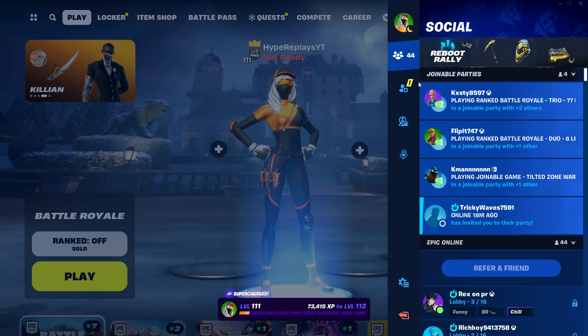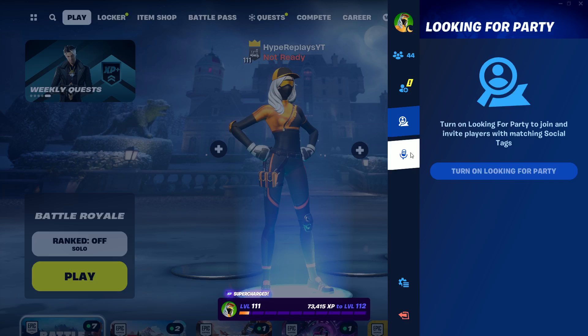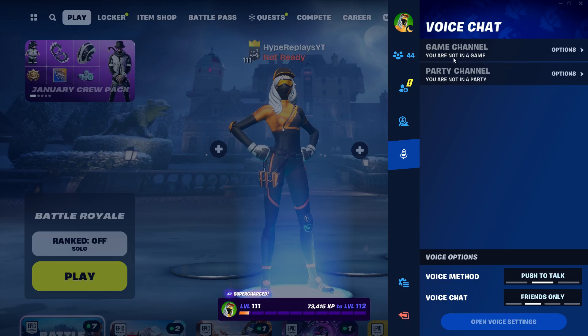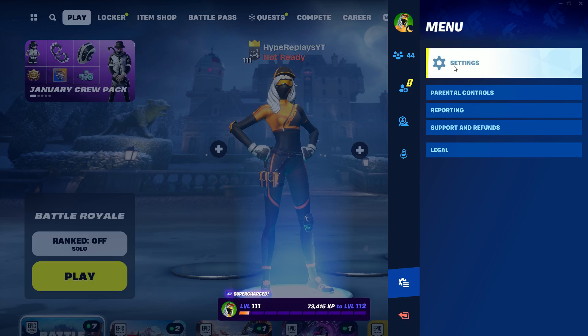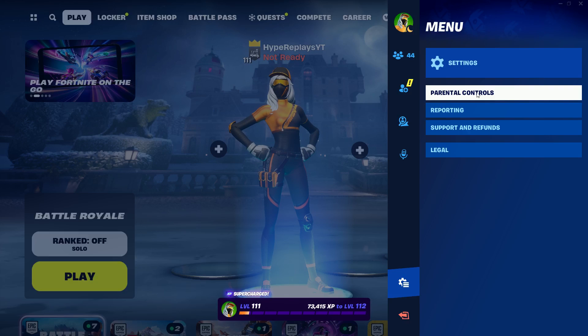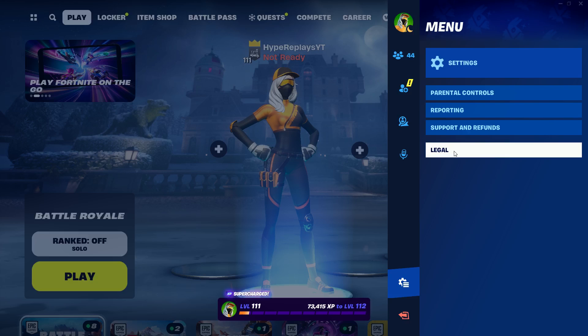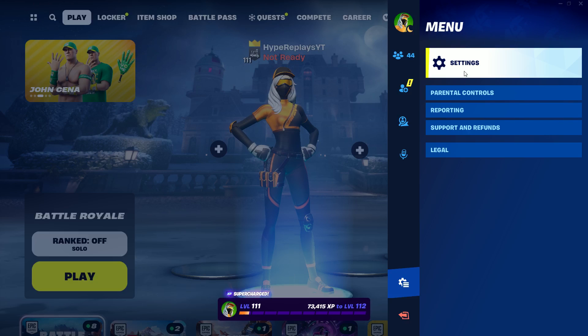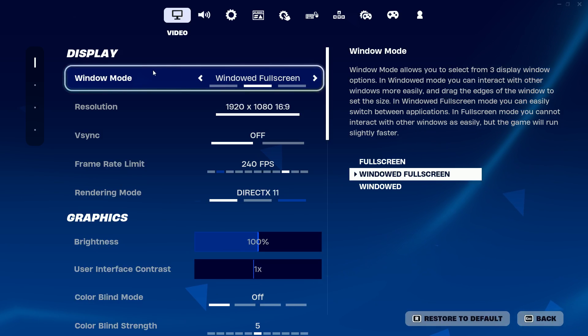Once you've done that, scroll down again and you'll see options like social, add friends, looking for party, voice chat with game channel and party channel, and a menu section with settings, parental controls, reporting, support and refunds, and legal. What we are going to want to do is click on Settings, and you will be brought to the settings tab.